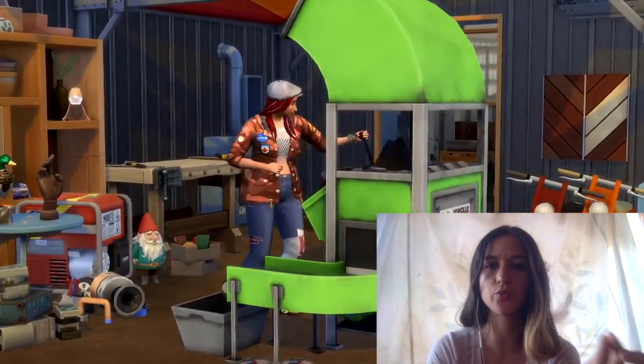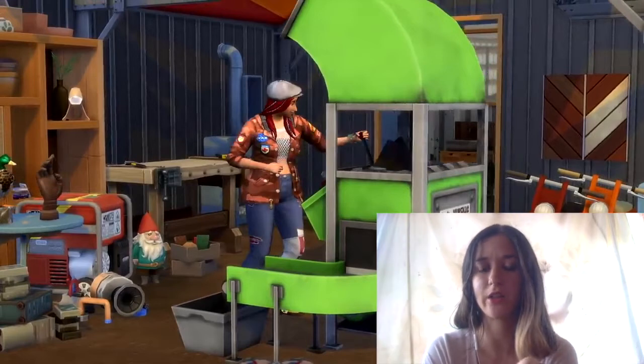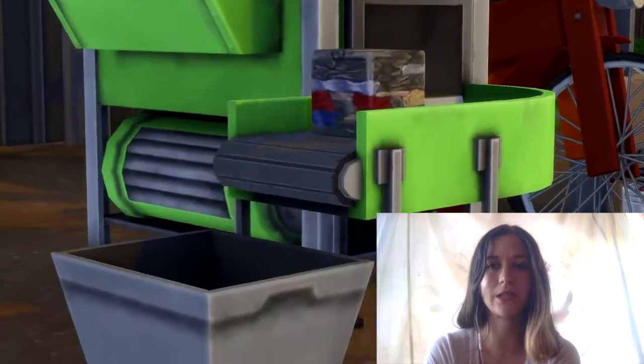Next we move on to this weird trash compactor thing. There are some objects in the background — none of them excite me, especially those little weird bike things because they don't look usable. She puts her trash in and makes a cube. I don't know if you can maybe use that for scraps, for building things, or for the 3D printer we see later.